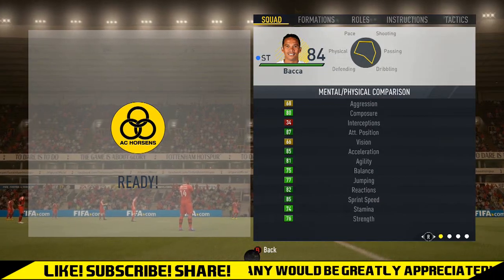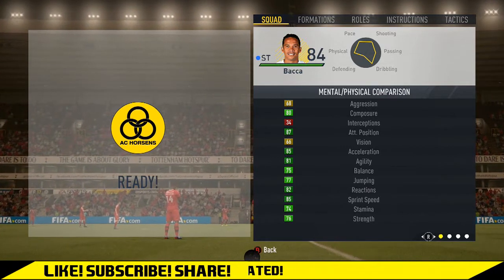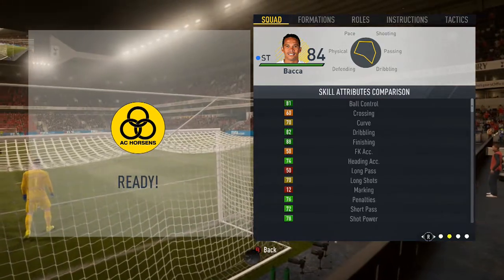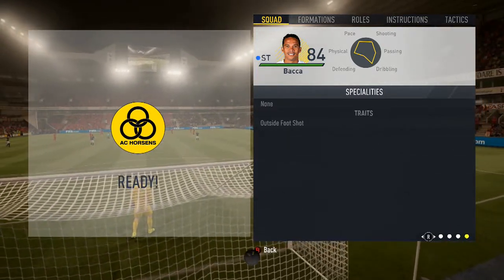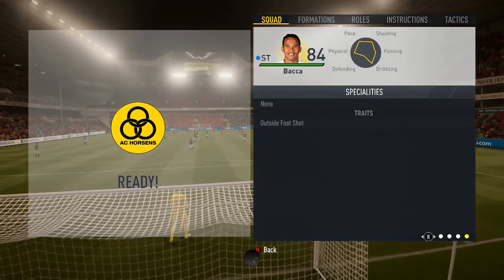His mental and physical attributes are quite good across the board: 87 attacking positioning, 85 acceleration, 85 sprint speed, and 82 reactions are the highest ones. For skill attributes, 88 finishing, 82 dribbling, and 81 ball control top those. He has no specialities but he does have the outside foot shot trait.